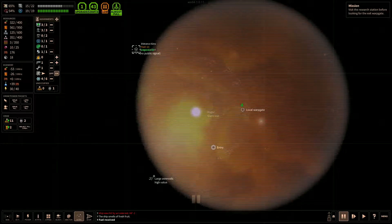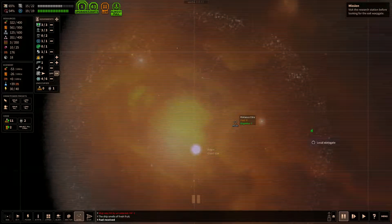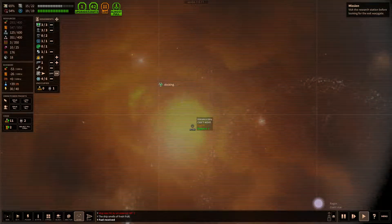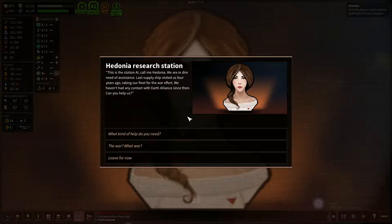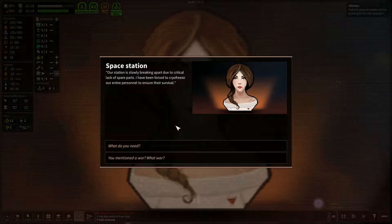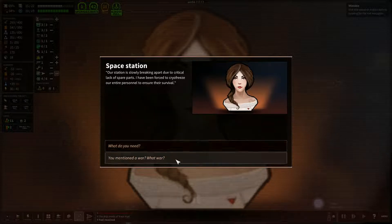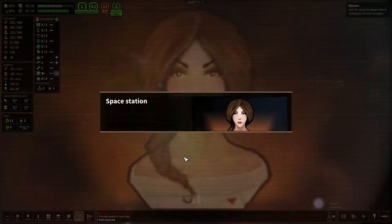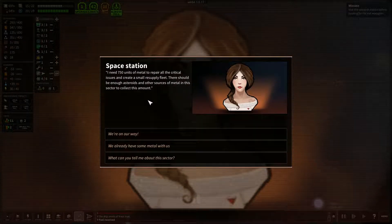I don't see an easy way through these asteroids, so we're just going to fly through and hope we don't hit anything. Let's go check out the station. Hedona Research Station — this is ship AI calling Hedona, we are in dire need of assistance. The last supply ship visited us four years ago, taking our fleet for the war effort — we haven't had contact with the line since. Our station is slowly breaking apart due to critical lack of space parts. A group of rogue ambassadors triggered some kind of diplomatic incident years ago, prompting the entire Squid Dominion to attack the Earth Alliance. We need 750 metal to revive all the crew. There should be enough asteroids and other sources of metal in this sector.